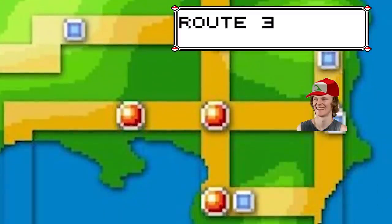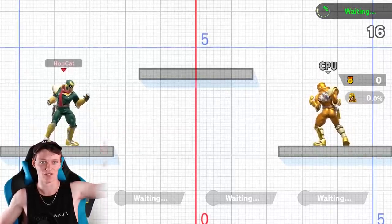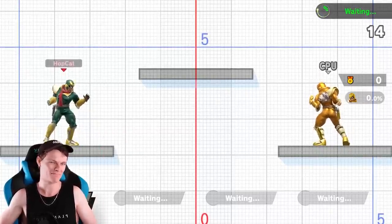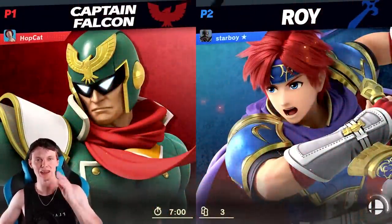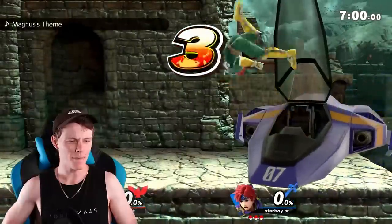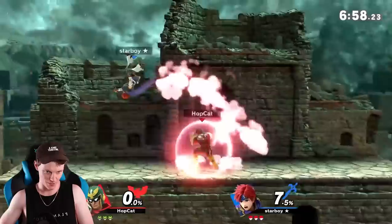On to Route 3 — zero casualties so far. I'm bringing the Falcon again. He is close to Elite Smash, so if I get a bunch of wins with him it's going to get a lot harder. My next potential catch is Roy. A lot of people love Roy, but I'm kind of bad at him myself. But I can make it work.